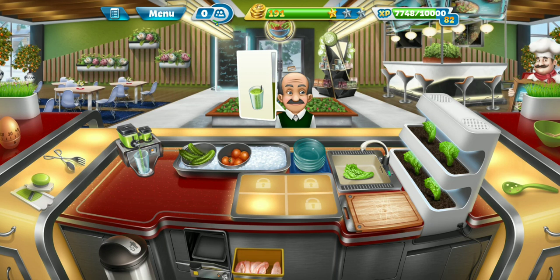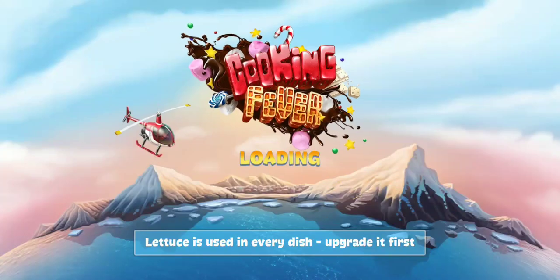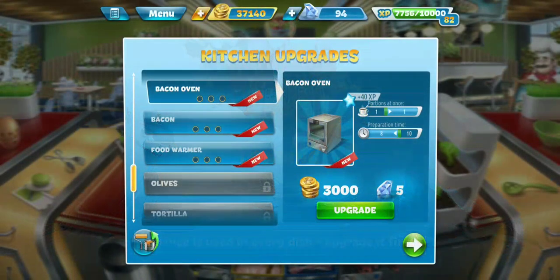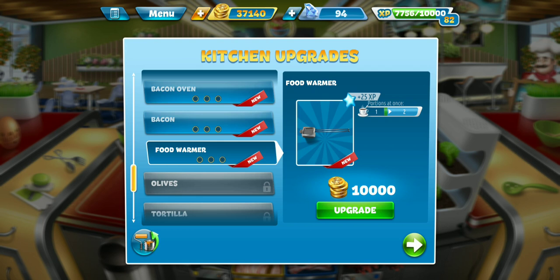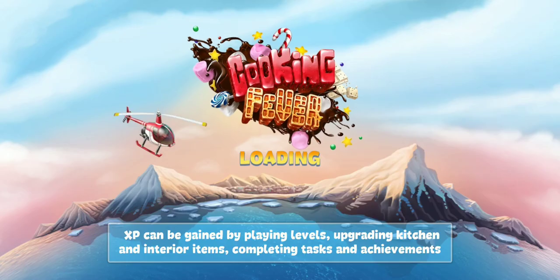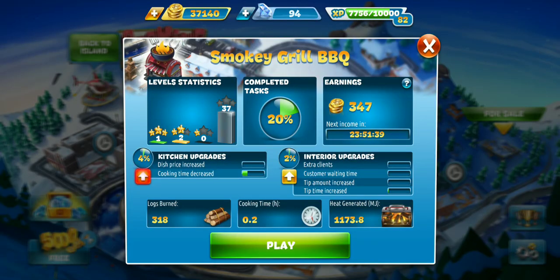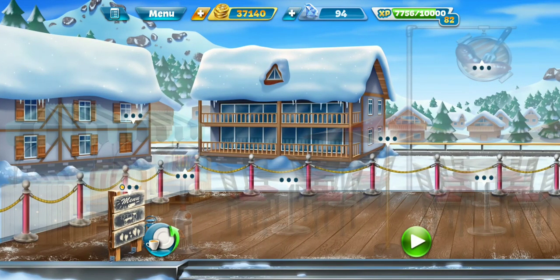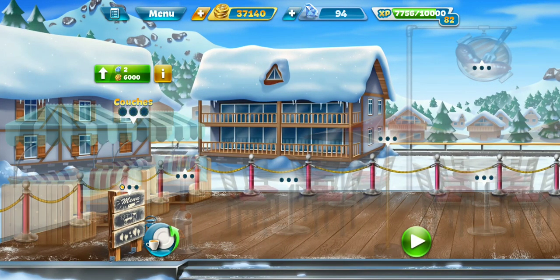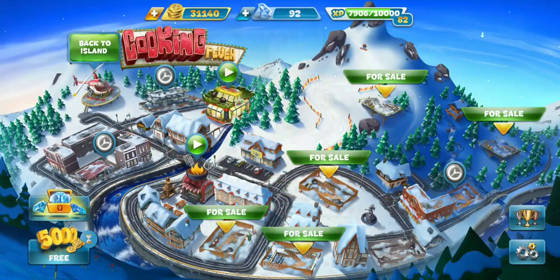That is a tough level when your smoothie dispenser goes god-awful slow — almost got two stars out of it. We also unlocked the bacon oven, the bacon, and the food warmer — that's pretty cool. Let's head to the main menu to see what we're doing tomorrow. We are going back to our newest restaurant, the Smoky Grill BBQ. Next in line for the interior upgrade looks like the couches, which help with the tip time increasement — let's get that going so it's ready for tomorrow. Tune back in then for a new video, subscribe, hit that notification bell, and as always guys, have a great day!